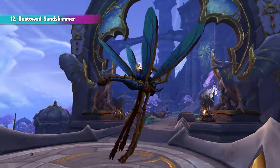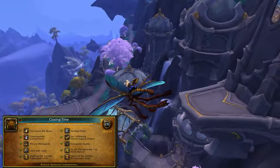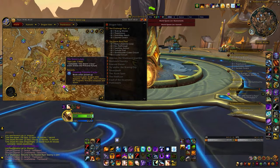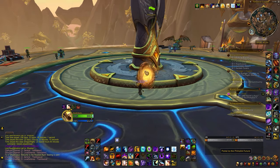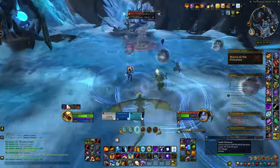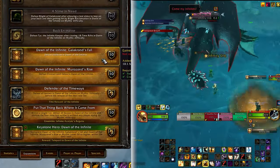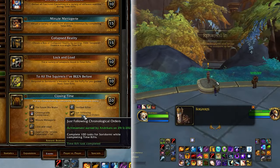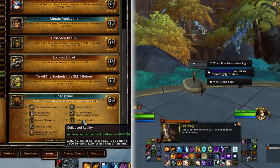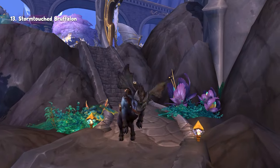Moving on to mount number 12, we have the Skitterfly called Bestowed Sun Shimmer. To obtain this mount, you'll need to complete the meta-achievement Closing Time. First, defeat the Primalist bosses in Storm Fury — this event is up for four hours and then inactive for one hour, and you always need to go through the portal in Thaldrasus. During the event, close down four portals by defending them, after which a final boss will spawn. The next requirement is clearing the Dawn of the Infinite Mega Dungeon, which is relatively easy on any difficulty. The remaining achievements are obtained from Time Rifts, which are active for approximately 10 minutes every hour on the hour.